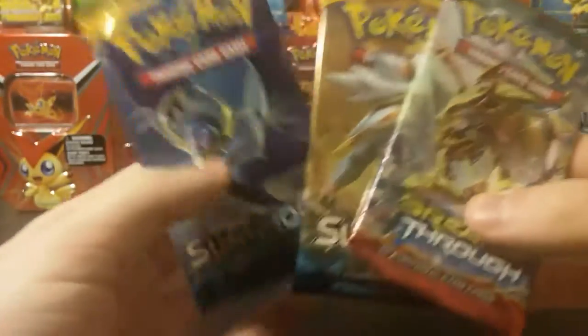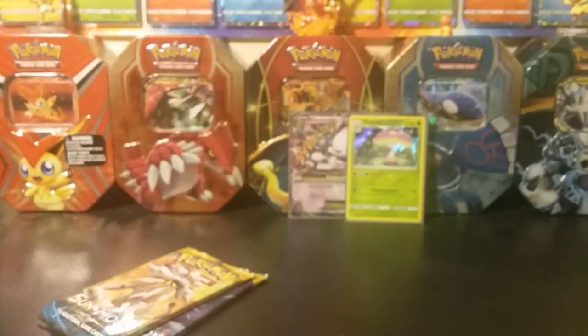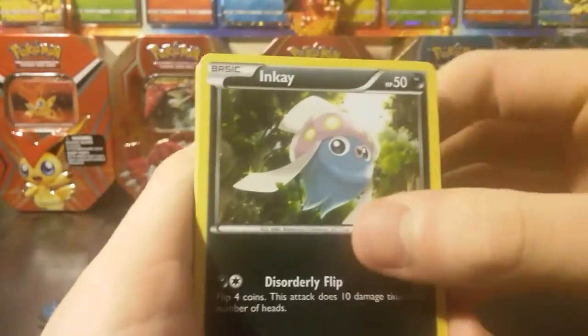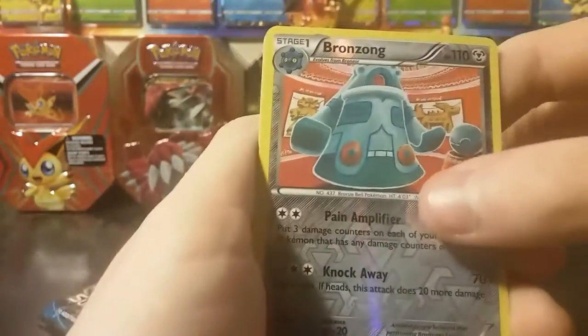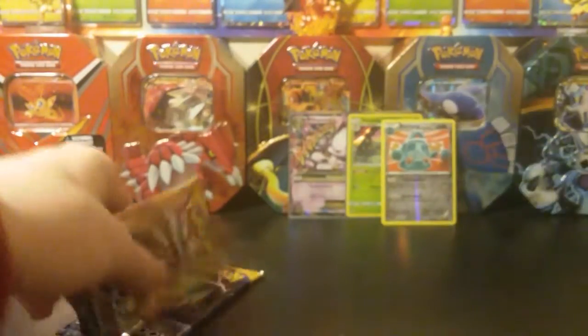Our last three packs have my favorite Pokémon on them, so we're going with box number one — this is box one but we're opening it second. We got ourselves an Inkay, Pikachu, Magnemite, Cubone, Snubbull, a trainer item, Floatstone, Magneton. Our reverse is a Bronzong, which is a rare — so that's another point — and our rare is a Simiseer. There's one more point for six.